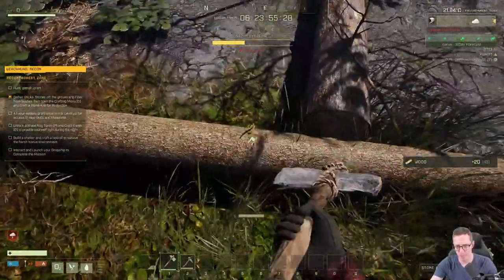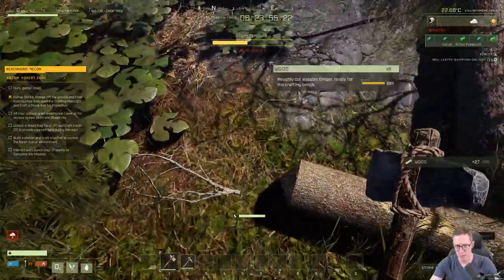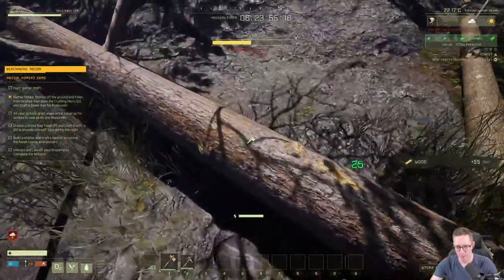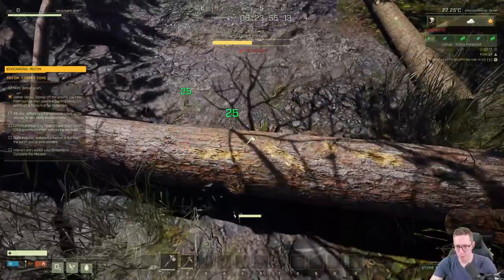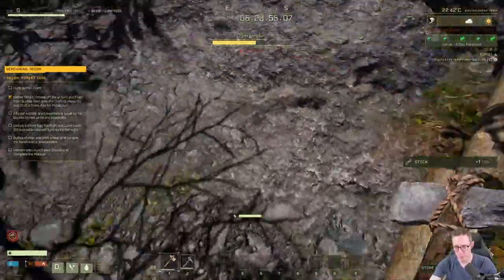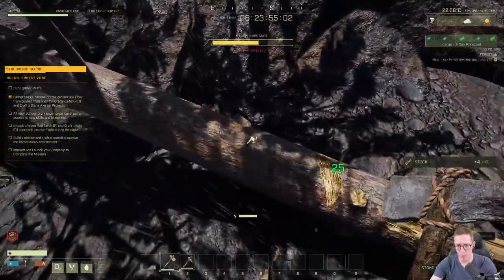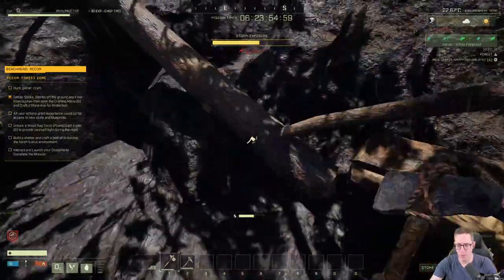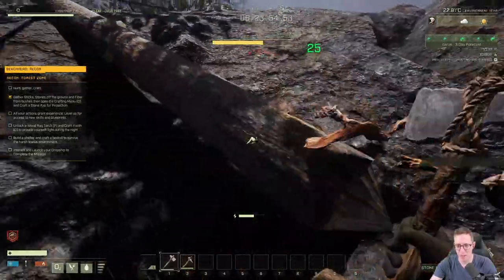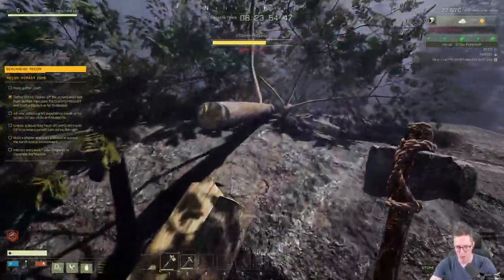We're going to chop a couple of trees — very basic, very easy — and this should be enough to get us to level one. Now, you don't need to gather everything. When you finish your mission, you go back up to the space station, but you cannot take anything with you. When you close the prospect, you won't be able to access it again. Unless you're in a persistent world, it's not worth keeping things — you just want to do the mission and get out.